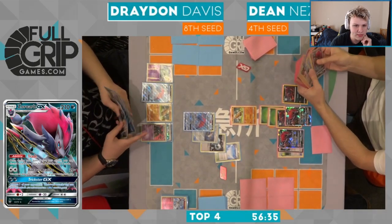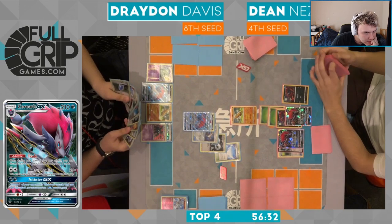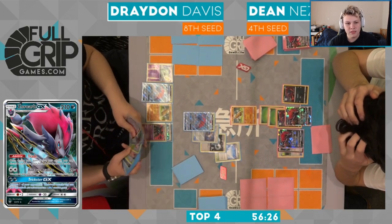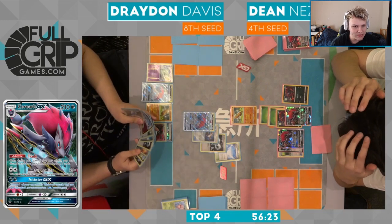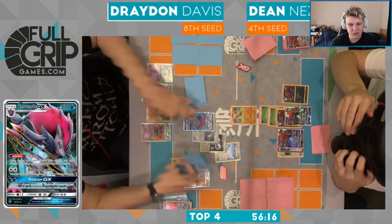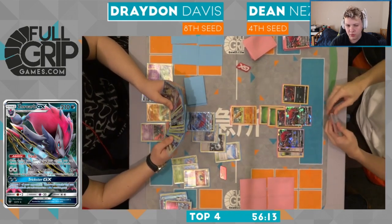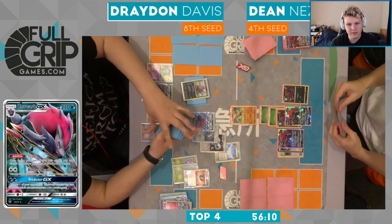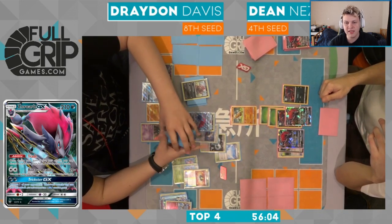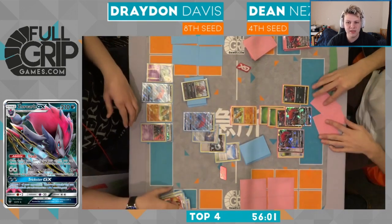He does have a DCE in hand — he would have been able to respond to this Zoroark with a knockout. Yeah, the punish is happening here. There's another Zork from Drayden. Not a whole lot else going on in the hand — doesn't have a tool to return on the ability lock Garb. He does have access to Guzma — he put that in the discard pile at the beginning of the game. Ultra Ball those two away — should see another Zorua grab here if there is one.